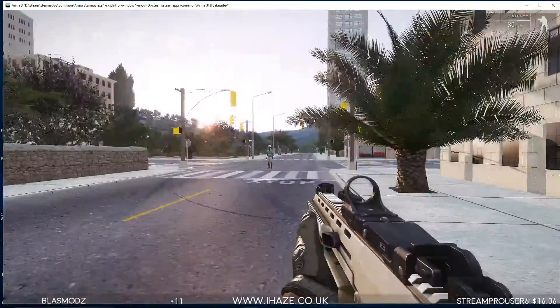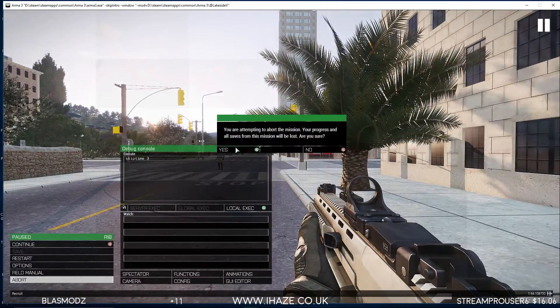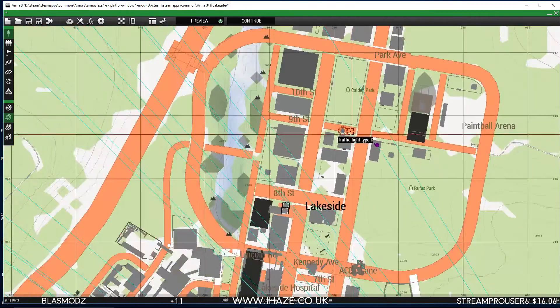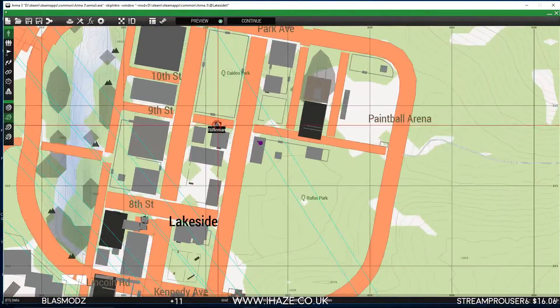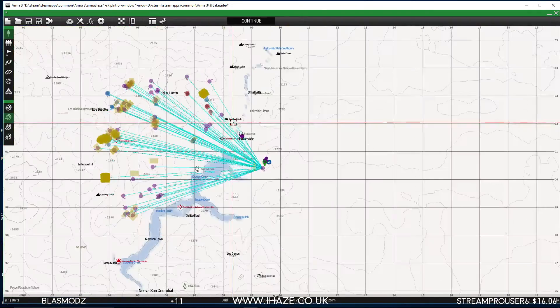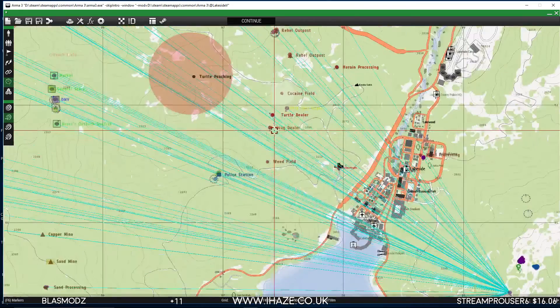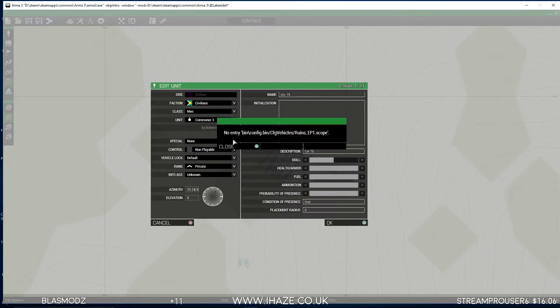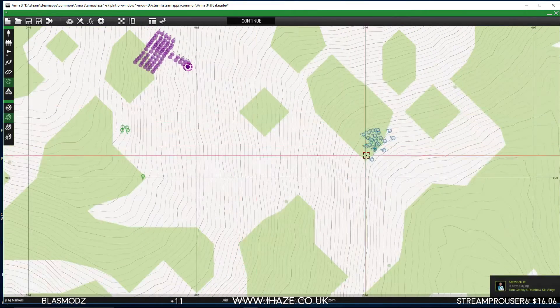For instance, there he is — no, I don't want him there, I want him in that building. Go back into the editor, move him, preview again and check. Delete the test unit when you're done. Here are all your playable units — make a couple of them playable. You'll need to make as many units playable as you want players on your server.